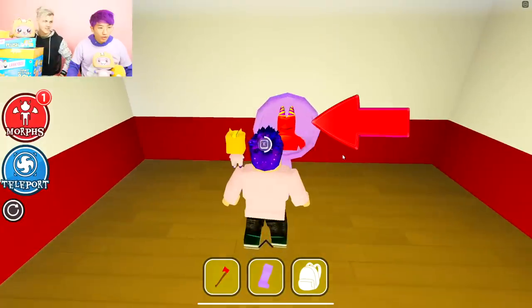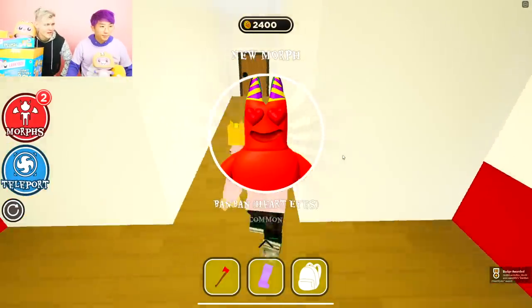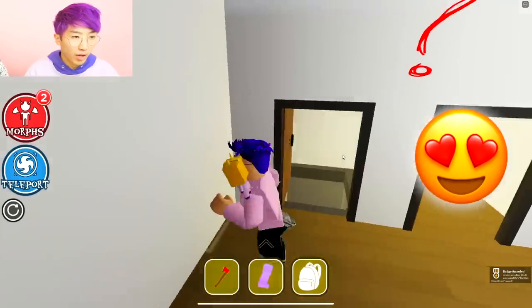I guessed the right door. What is this? We got Heart Eyes BamBan. Oh, it's like the emoji. Adam has heart eyes for Bambolina.